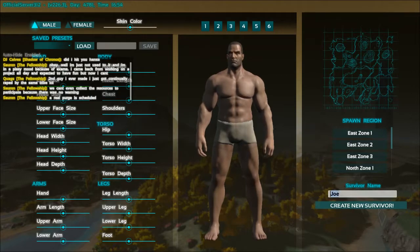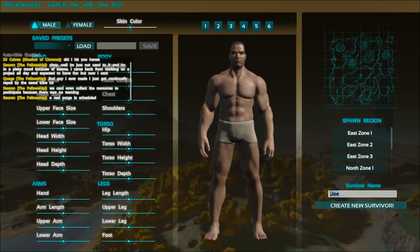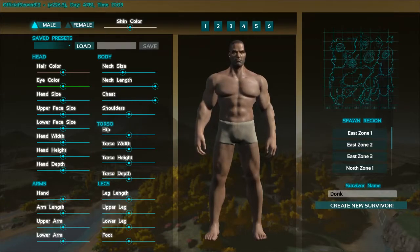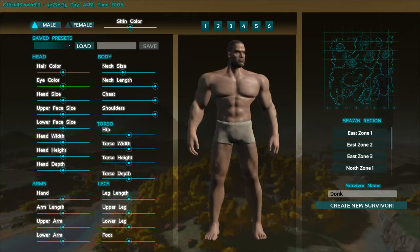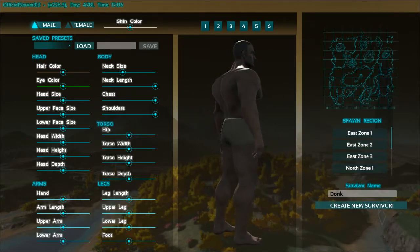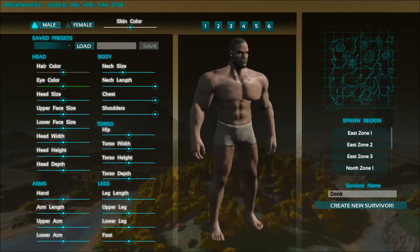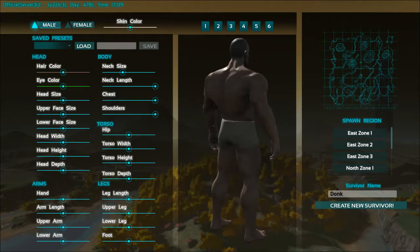The first thing you're going to want to do is make your character. I logged into a public server here, and I'm going to put in my survivor name, and then I can adjust my character to whatever my likings are. I can make his neck long, make him really stout, big shoulders. When you make him have a big chest, he also has a big back — he's a pretty burly dude.